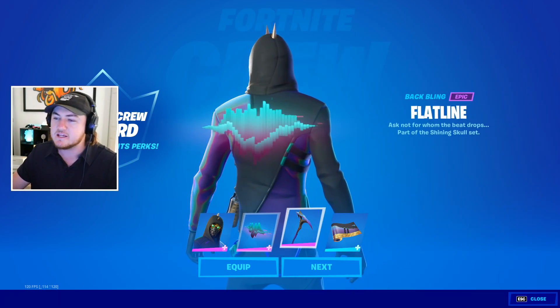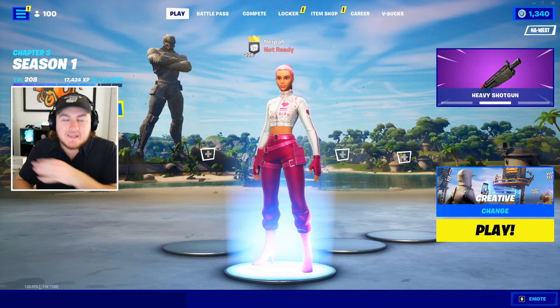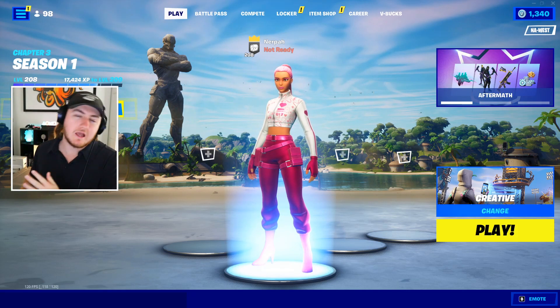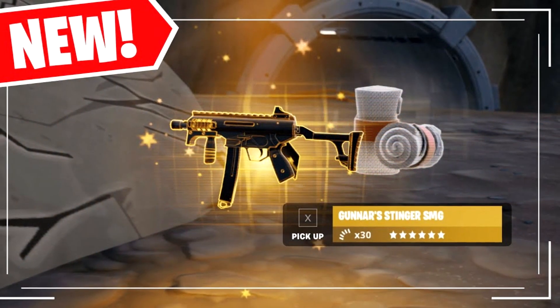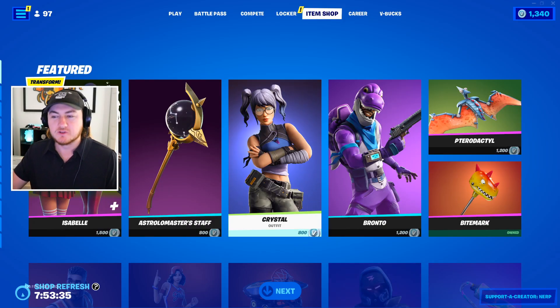The crew pass comes with the Aftermath skin, back bling, pickaxe, and weapon wrap. In today's video we're checking out everything new in the 19.20 downtime update — major map changes, a brand new boss, vault key card, and mythic weapon we're going to be obtaining. Plus all the new bundles, free rewards, and leaked cosmetics coming out over the next few weeks.